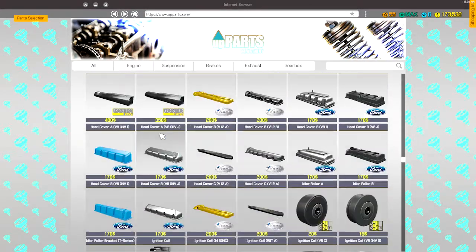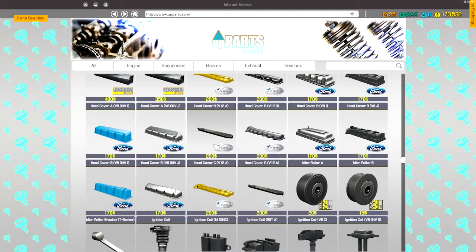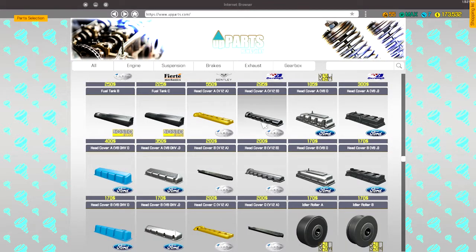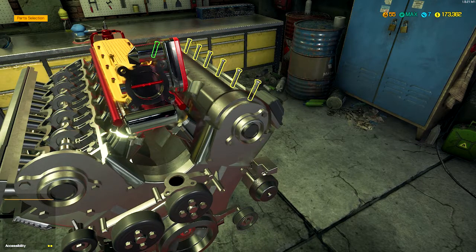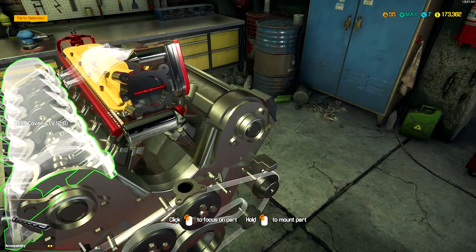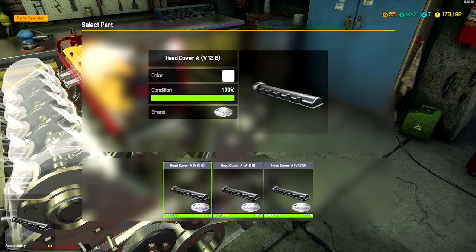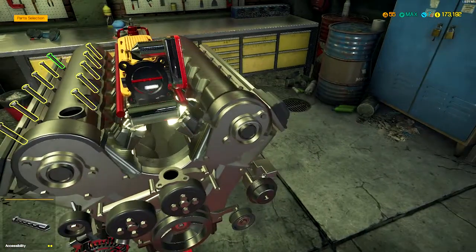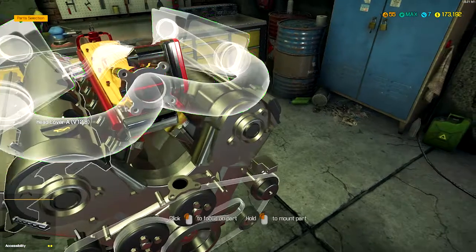There's a lot to pick from. There's a V12B — I'll probably need that. Yep, I needed that so good thing I only bought that because I wasn't sure. Got that put on. Now we need head cover A V12B. That was the one I just bought. I don't remember — I bought the B. I didn't need it after all. See, that's what happens when you don't double check. I had two of them actually, for some reason.